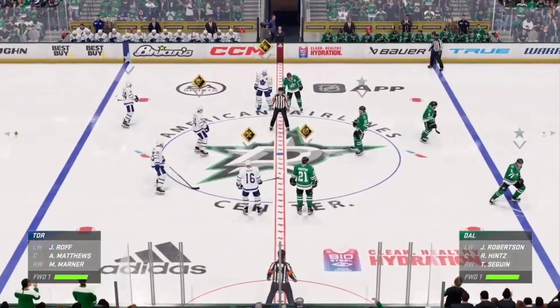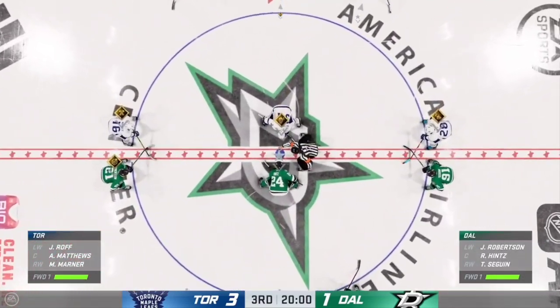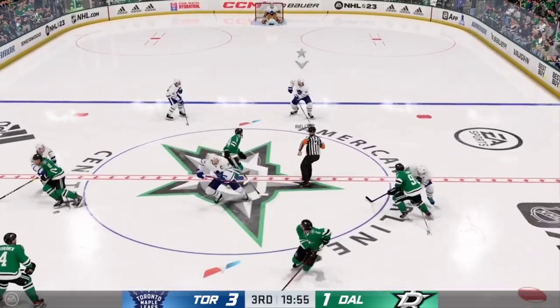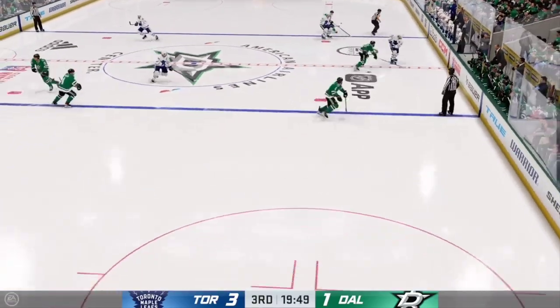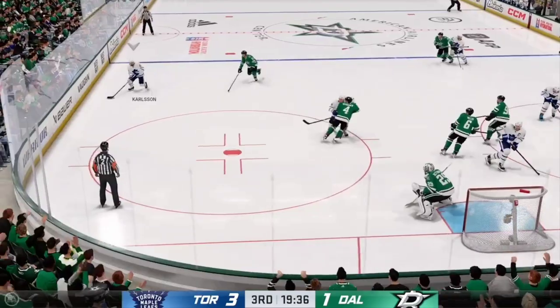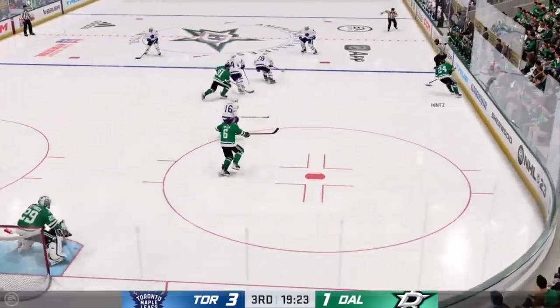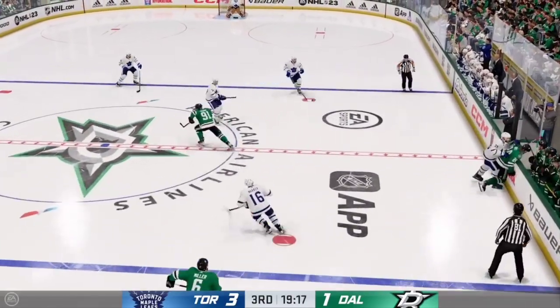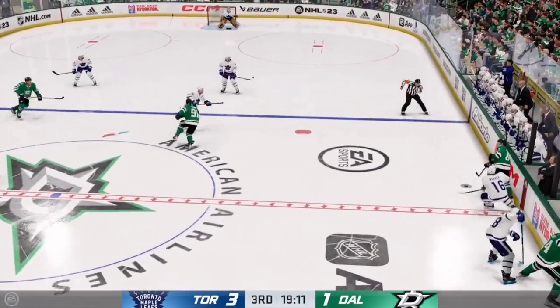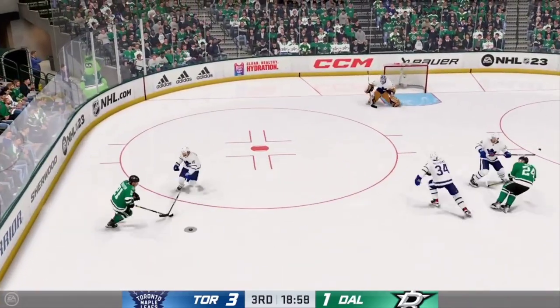Teams are lined up and they are ready to get this third period underway. They have dropped the puck here on the final frame. Ray Ferraro is between the benches at ice level. We've got 40 minutes played so far — how have you viewed things? The Stars are trailing in this game, and really sometimes the stats tell you the whole story. They have not had the puck very much, and as a result they're not generating any offense.